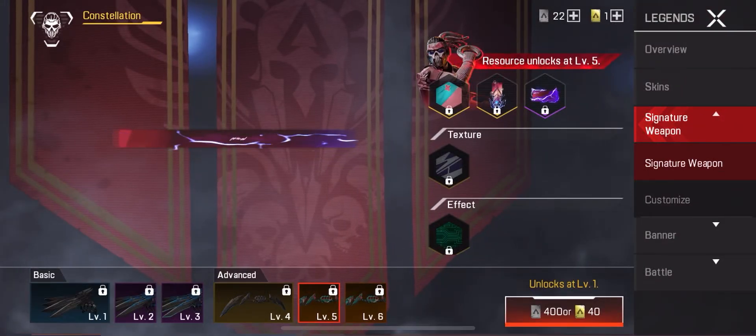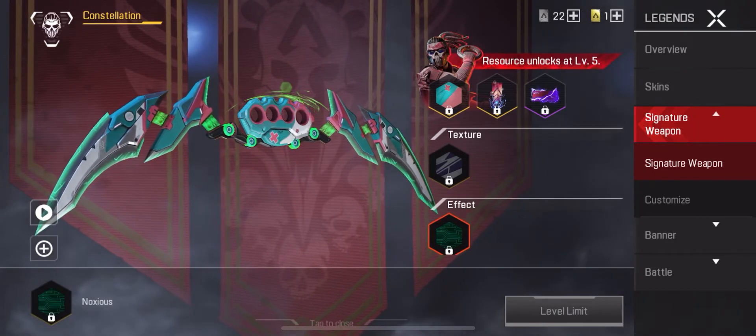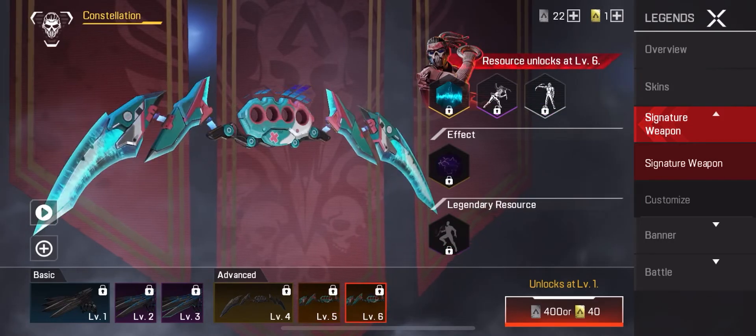Then you can unlock Fade's signature weapon for free. Thanks for watching — if you have any questions related to Fade's signature weapon, comment below.